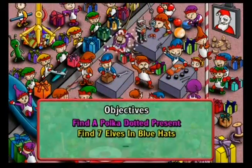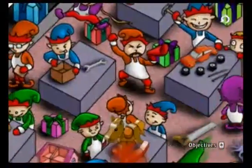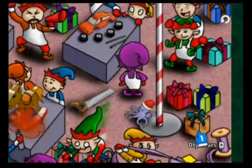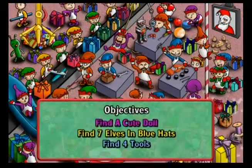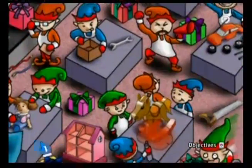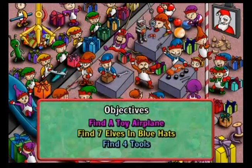Oh, there's the polka dot present. Yeah, like it starts off fairly normal — find the present, find Santa Claus, find a cute doll. Of course, that is entirely dependent on your definition of cute, because that looks kind of freaky to me.